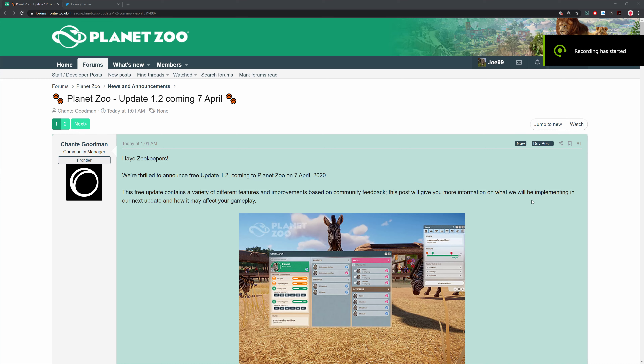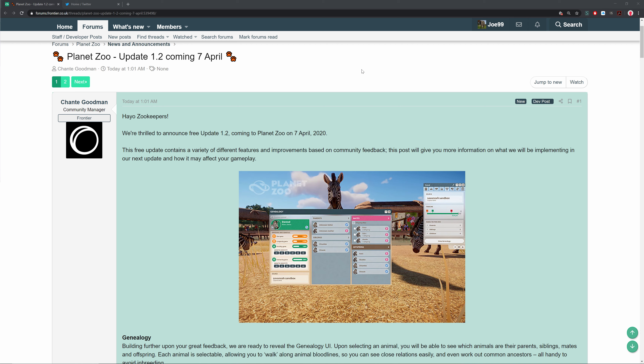Hello guys and welcome back to Joe's Ventures. Today we're doing another Planet Zoo episode — a little update to see what's happening with the game. We've got an announcement for Update 1.2 for Planet Zoo, coming around the 7th of April, which includes a bunch of new stuff to really help improve the game. Zookeepers, we're thrilled to announce free Update 1.2 coming to Planet Zoo on 7th of April 2020. This free update contains a variety of features and improvements based on community feedback.